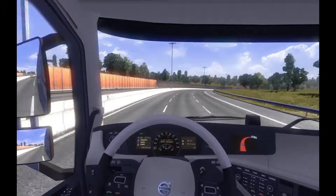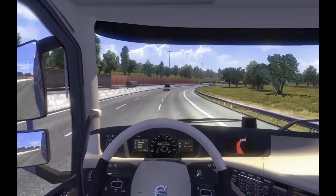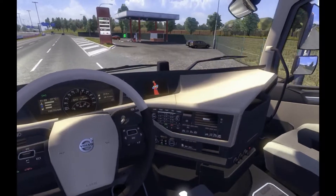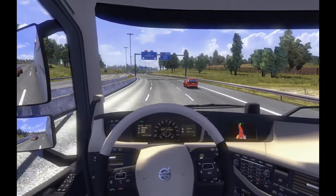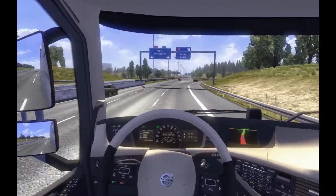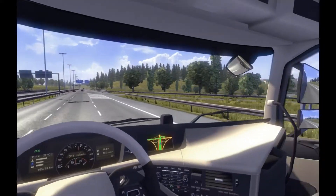We'll just lock that on to that speed there. That truck behind me is not making any effort to come across, so I'll get in front of him now. The fuel consumption is carried over, as you'd expect. The dash down here is looking nice enough. Everything is pretty sweet overall, and I think I shall enjoy having a drive of this truck. Obviously, I don't believe the AI has been updated in this update.